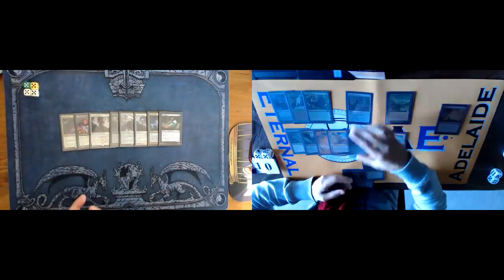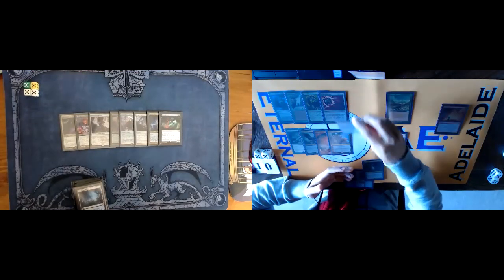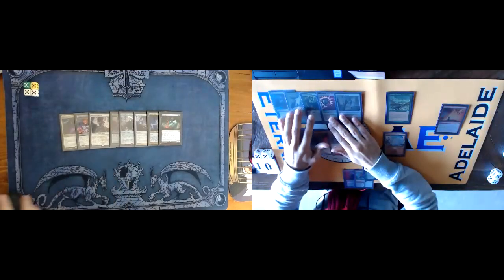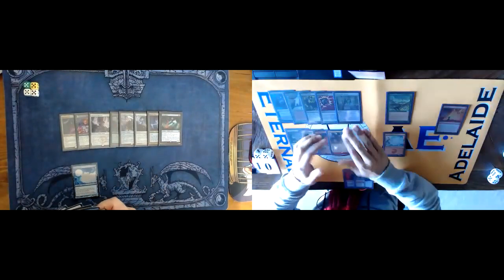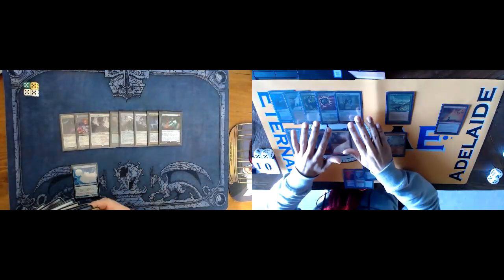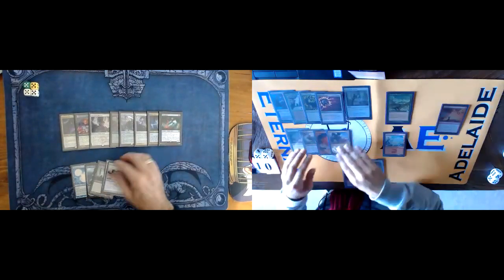Then comes the amount of Graveyard Disruption. I'm definitely going to be bringing in something like Nihil Spellbomb, which can just randomly flush the graveyard. But I can also bring in Soulguide Lantern — it just depends on how much graveyard interaction he has. He's got mill-the-whole-graveyard type effects where he wants to do his Cephalid combo, and just leaving a Soulguide Lantern on the battlefield for a while kind of scares him out of actually activating that plan. So it's possible that I also bring it in — not sure whether I do, it just depends.